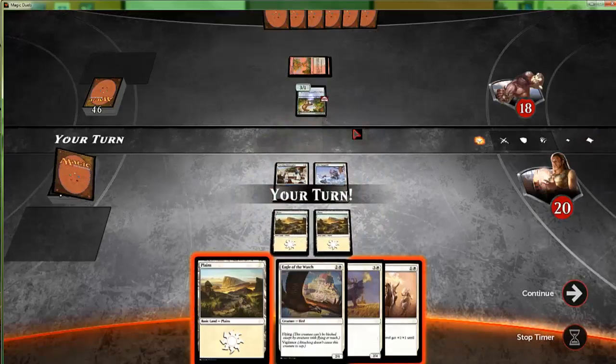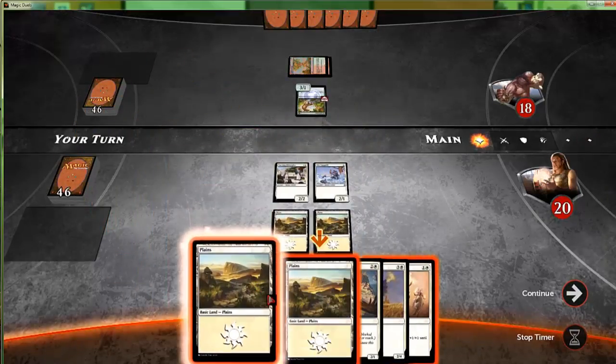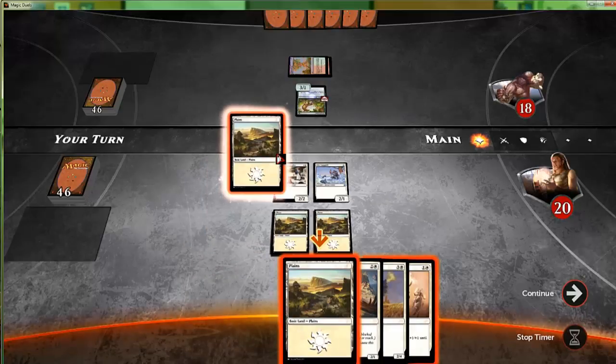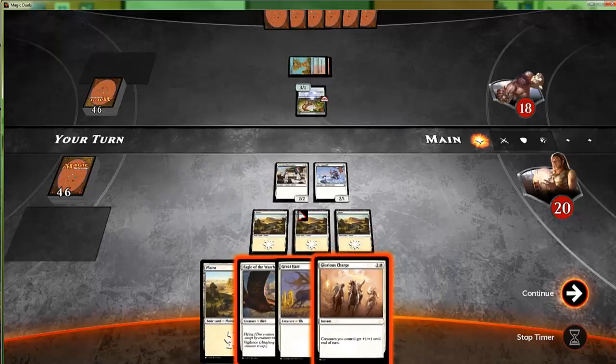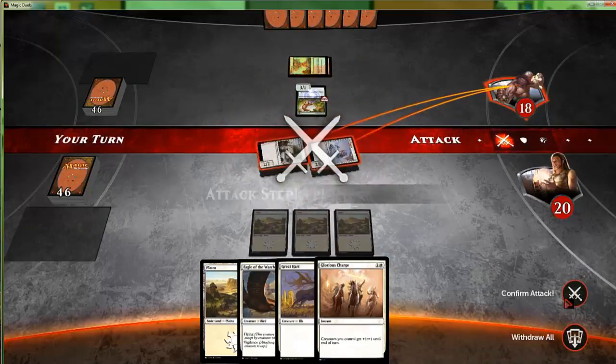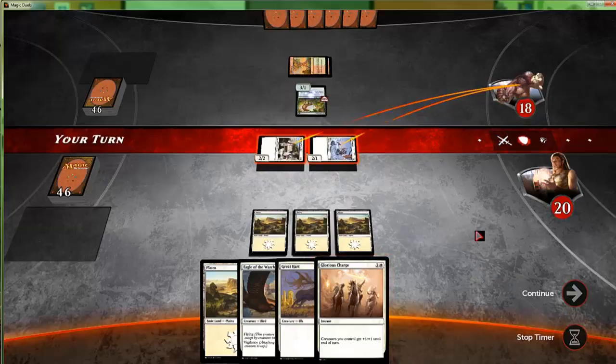Do we have anything that deals one damage? I love their suggestions for you to play specific lands out of your hand — I almost want to be the rebel and just select a different one each time. We'll attack with all; I assume the opponent doesn't block this because they want to get in for three damage and vigilance next turn.